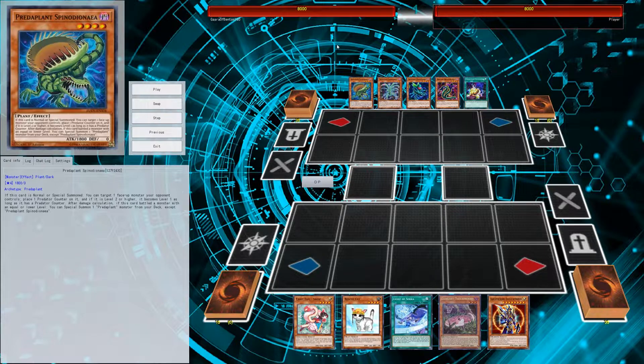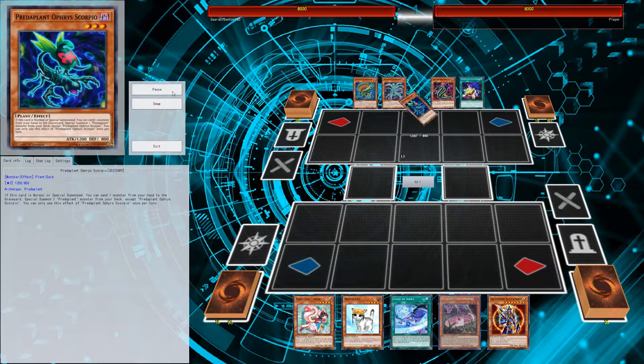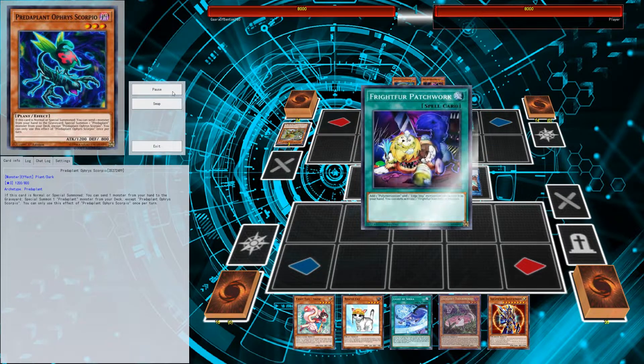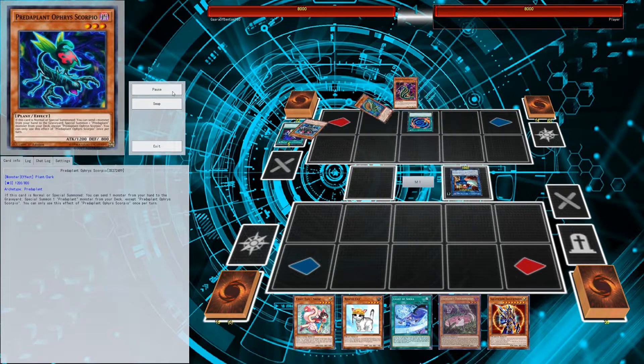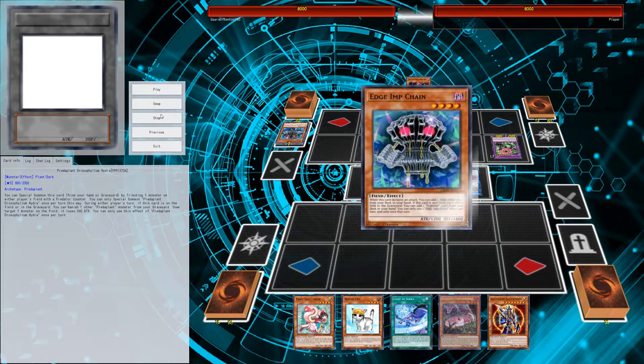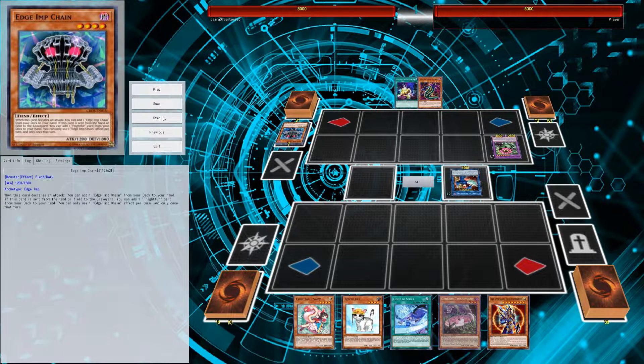Starting off we're playing against a Predaplant player. He goes ahead and makes his play - makes a Wee Witch, does Fright Fur stuff with Poly, makes his big board, and gets himself another Fright Fur Patchwork. That's his turn.